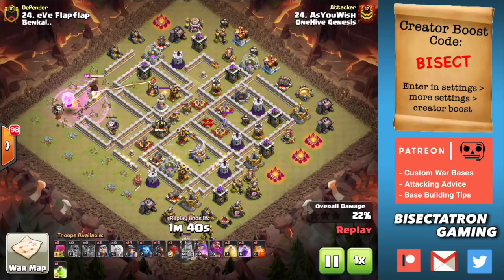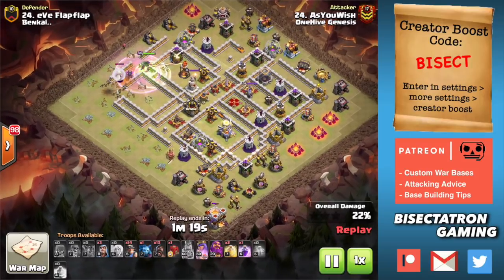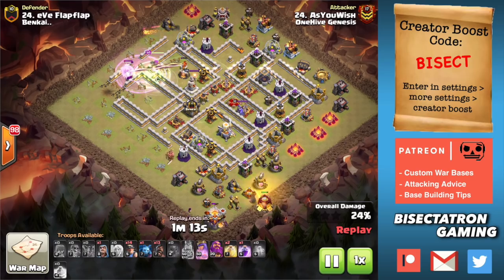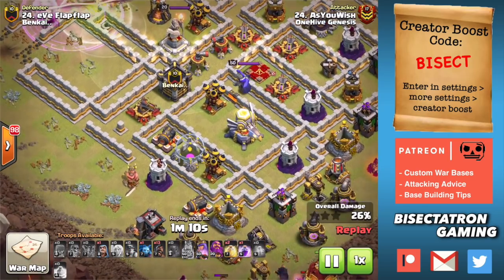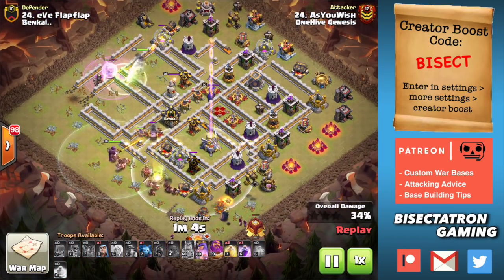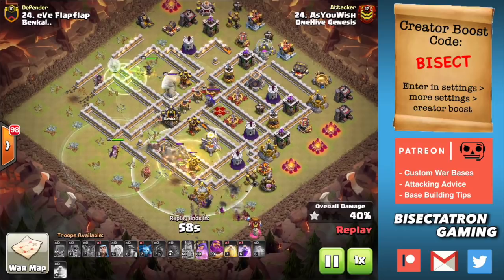This was a very nice charge — Super Wall Breakers into that next compartment to access the other inferno, getting both infernos taken out by the Queen charge. The Siege Barracks goes down, creating that narrow pathing for the hybrid. Looking at the width here — x-bow to air defense roughly — that checks out, about a little bigger than the width of a heal spell, which is what you're aiming for. The narrower the better typically. So the Siege Barracks does its job creating the funnel, and some hogs come out to reinforce.